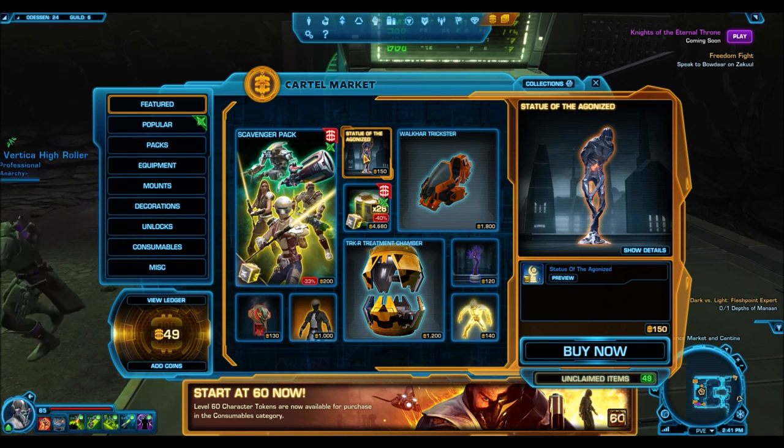I'd recommend holding on to these decorations and waiting for the market to not get flooded, because a lot of people are probably going to buy them and list them on the GTN right away. I'd wait a few weeks. This sale is probably going to be gone by Tuesday since Halloween ends on Monday and new cartel market sales typically come out on Tuesday. Waiting a bit before selling will likely get you a lot more credits.